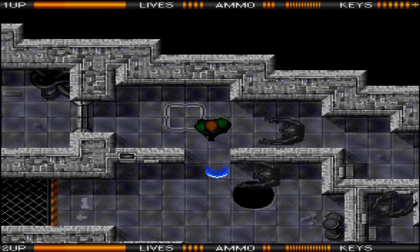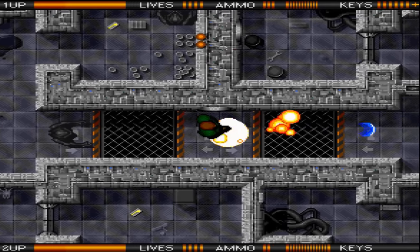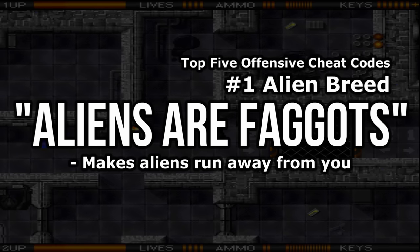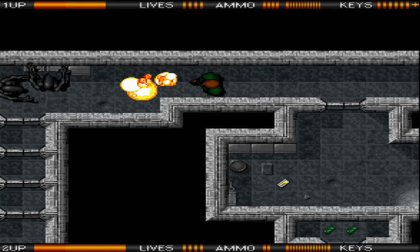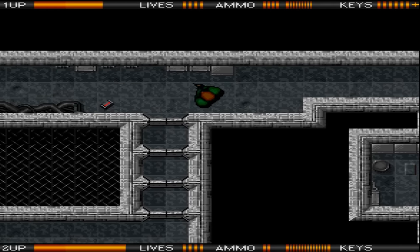And finally, the all-out king of offensive codes for this game: to make aliens run away from you, type in 'Aliens are faggots.' And you know what, all these cheats were freely posted in magazines at the time — every single one in this video, completely verbatim — and nobody cared. Not a single complaint was ever received.